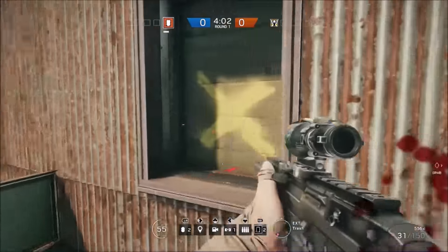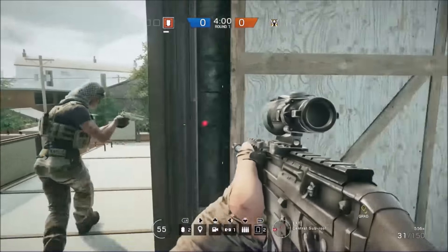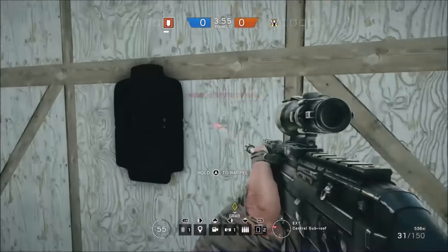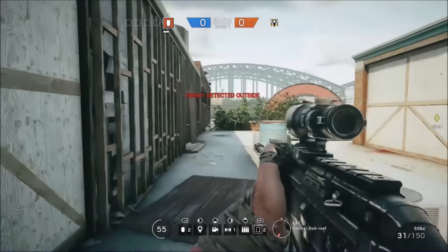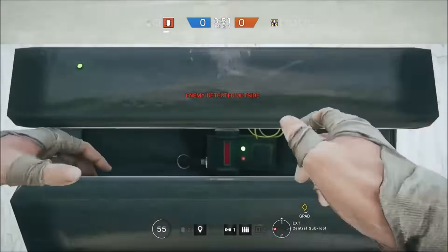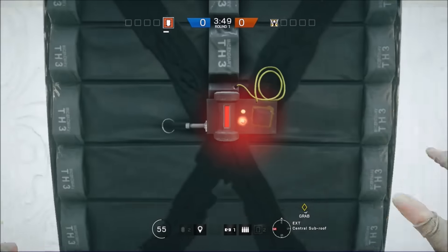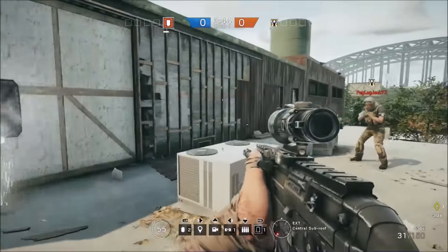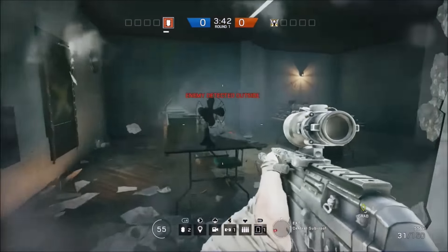So to do this, all you're going to want to do is go up to a barricade that extends down onto the wall. What I mean by this is when it covers the window, but it also goes onto the wall a little bit. You'll find these on a lot of maps. I know for sure that on Consulate there are no barricades like this, so I'd use Clubhouse because all the barricades there are like that.